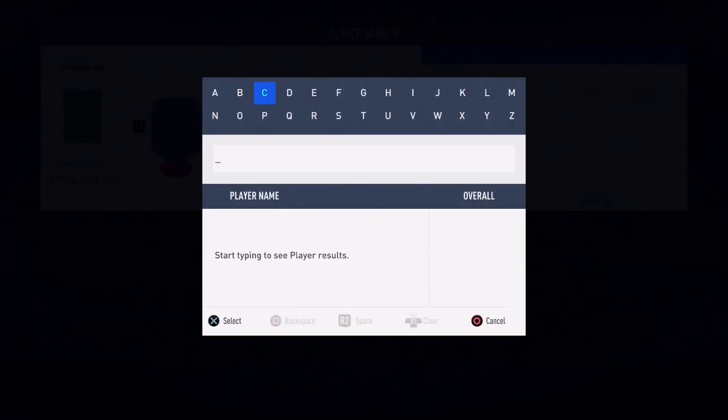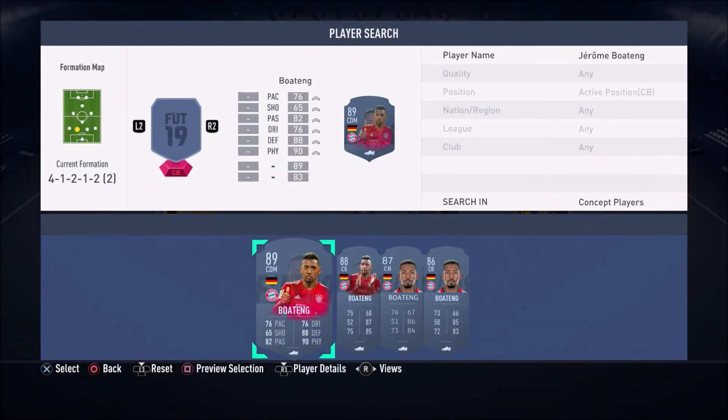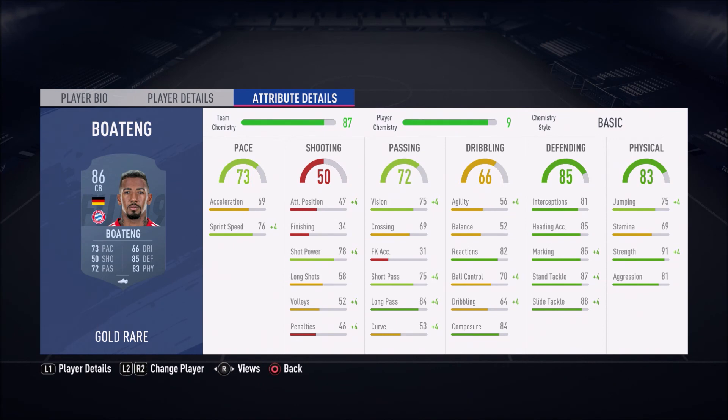To partner with Sokratis, we have the German man himself — Jerome Boateng. Do I really have to talk too much about Boateng? He's been overpowered in FIFA 17 and FIFA 18, and yes, he's been slightly downgraded, but he's still very overpowered in FIFA 19. His defensive stats: 88 slide tackle, 87 stand tackle, 81 interceptions, 85 heading accuracy, 91 strength. He will be barging players off the ball and will be an absolute rock in that center-back position. This center-back partnership is an absolute beastly duo.